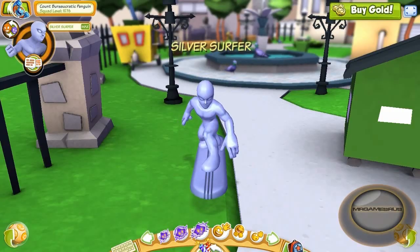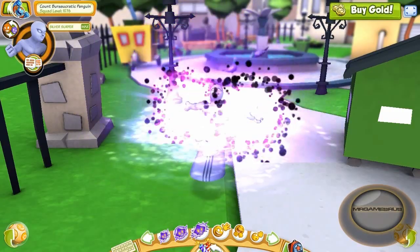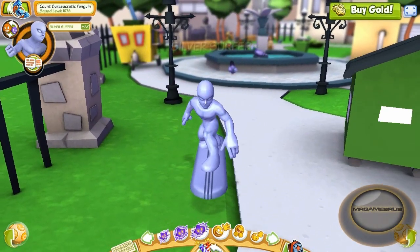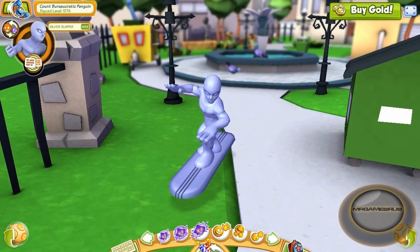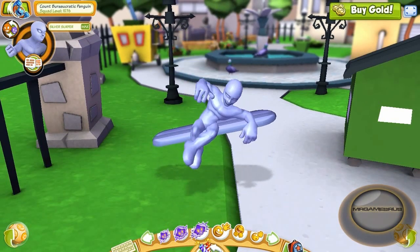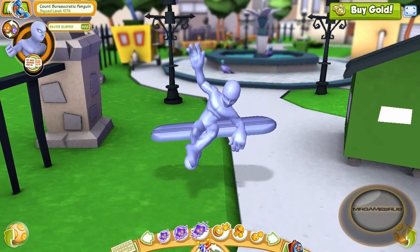Now let's perform his third power emote. His third power emote, he does a good old matter clap. Take that, universe! And there's his dance. That's like totally gnarly. There's his pose — he's just chilling on his board. And here's his laugh.